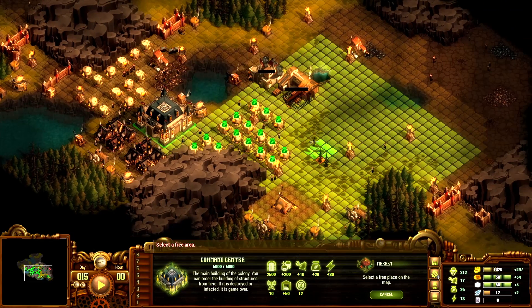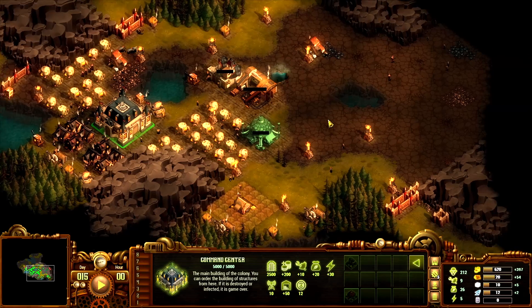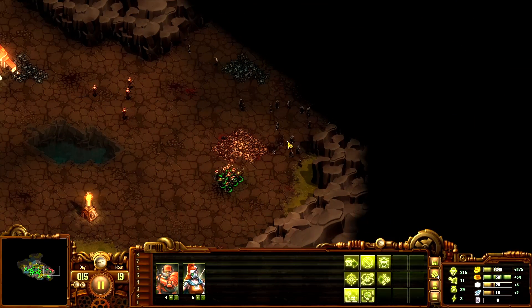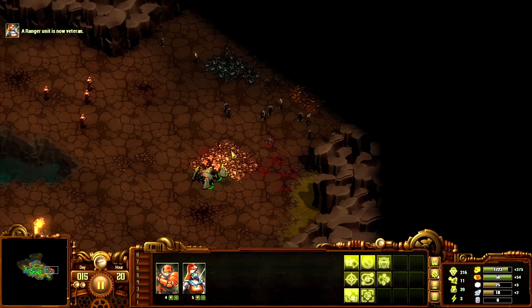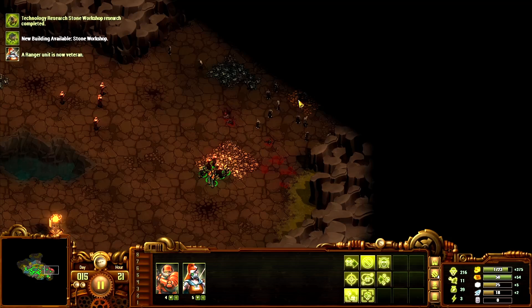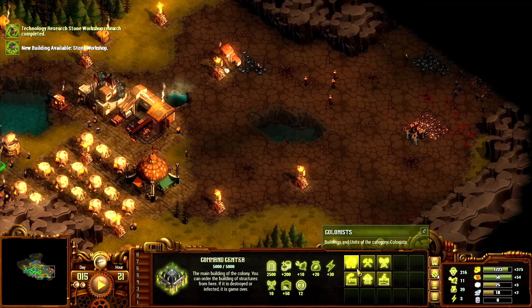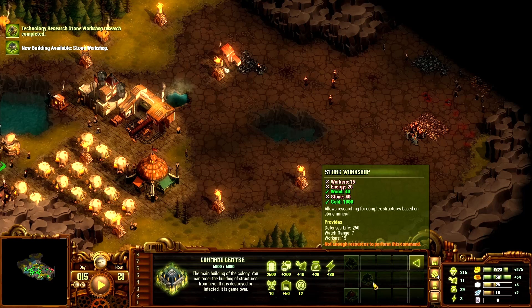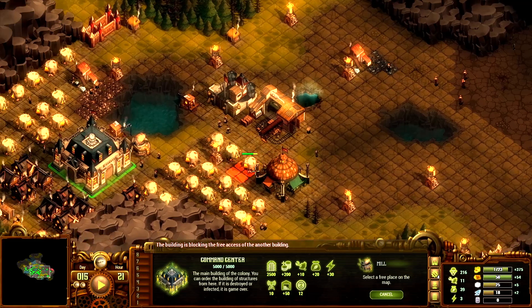We're clearing out our living area here. A ranger is now a veteran — fantastic! We're getting access to stone. That looks like gold and that's iron. New building available — the stone workshop. We need 15 workers, 20 energy — we're low on energy — and 40 stone. Let's get our energy up first.